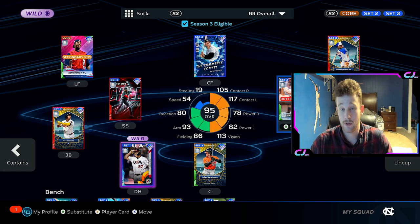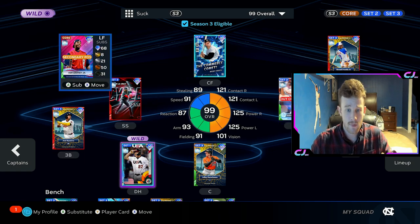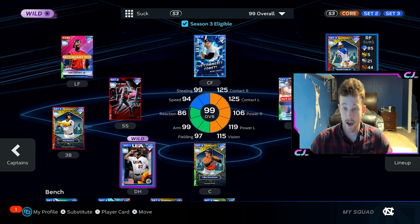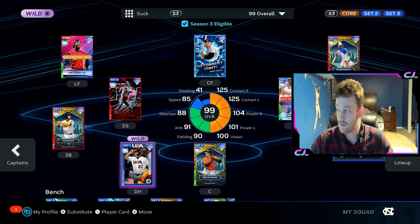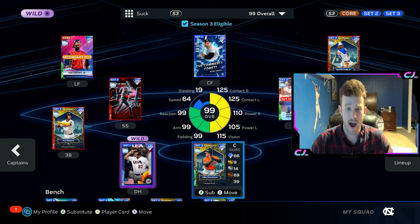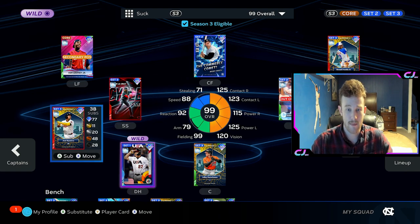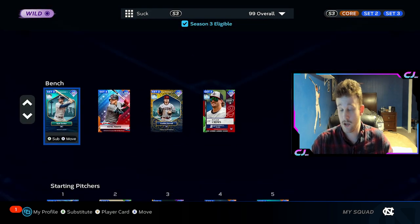I'll run you through and show you why. If you pay attention to the little wheel in the middle, you're going to see Griffey maxed, Mickey maxed, Acuna maxed, Bellinger maxed, Adley maxed, Trout basically maxed, Ellie maxed, J-Ram basically maxed. And then some good bench options.